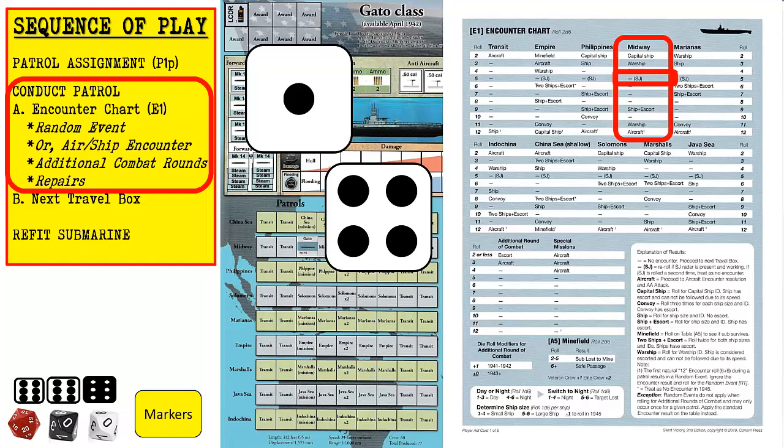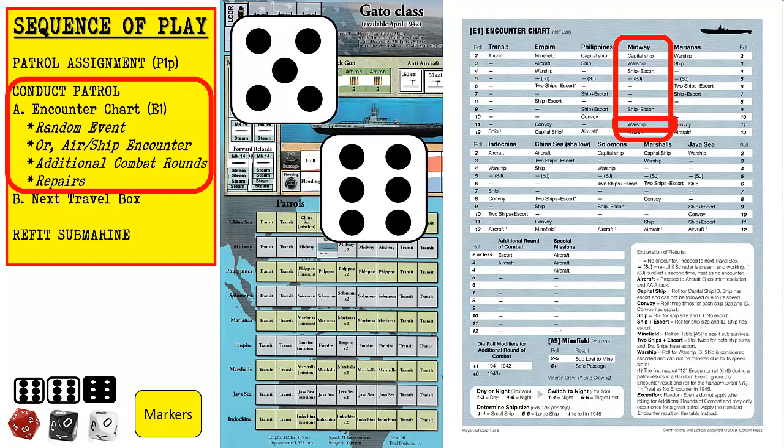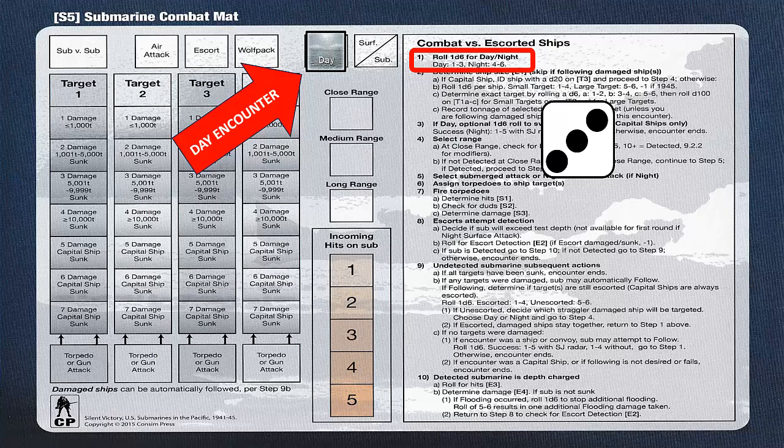Since we do not have additional combat rounds or repairs to consider at this time, we then move our submarine marker to the next travel box, which is also labeled Midway. We roll an 11, which results in a warship encounter. At the bottom right of encounter chart E1, there is a footnote for the warship encounter in this travel box. We will identify the warship after we set up the combat mat. We then refer to the submarine combat mat in order to resolve combat. The right side of the mat lists the combat sequence. We first need to roll one six-sided die to determine the time of the encounter. We roll a three to determine it's a day encounter, then place the day marker on the combat mat.